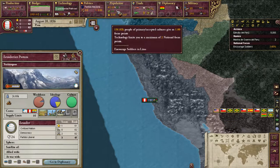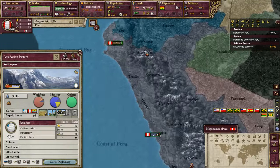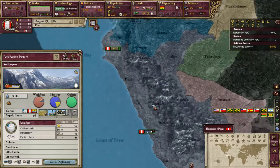Our population is very low — 400,000 people, very low population. So anything we can do to increase that population is going to be great, with supply limits and whatnot.